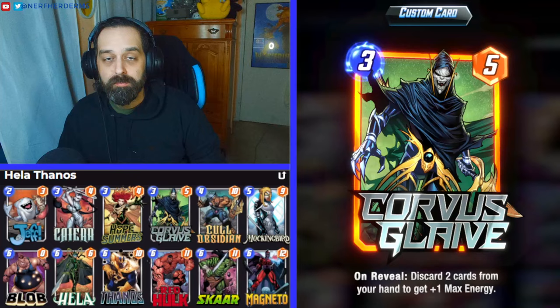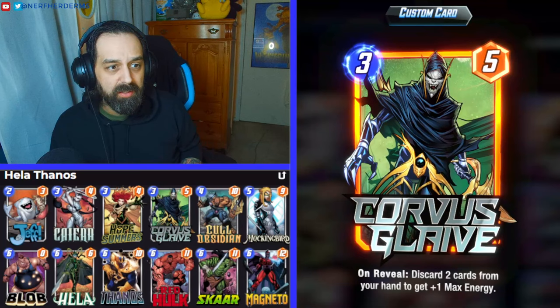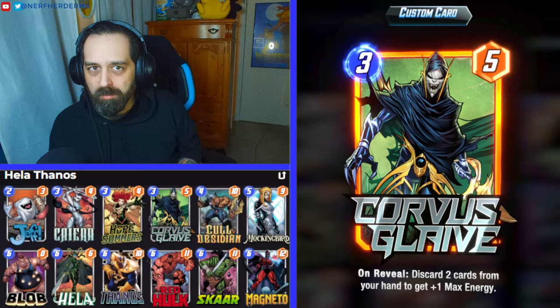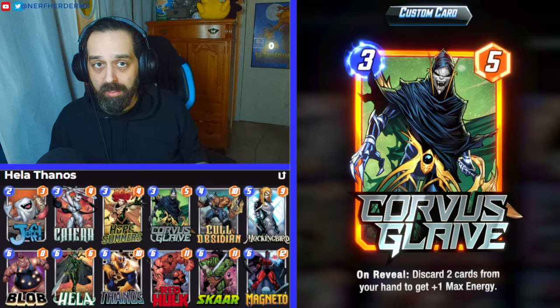The top player on the ladder right now is running something similar to this. I believe they're using Shang-Chi instead of Coal Obsidian and something instead of Kaera and Jeff. So if you're going to mess around with any of the cards in this list or you don't have Coal Obsidian, those will be your flex slots: Kaera, Coal Obsidian, and probably Jeff as well.